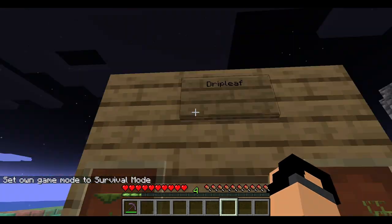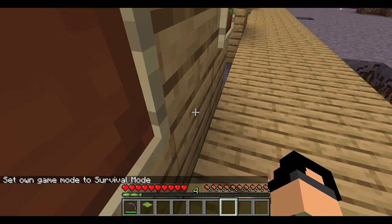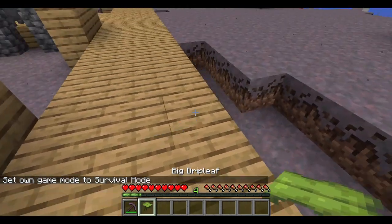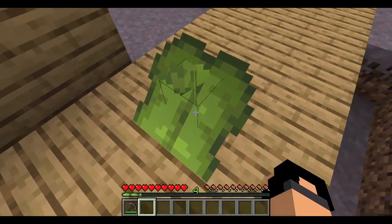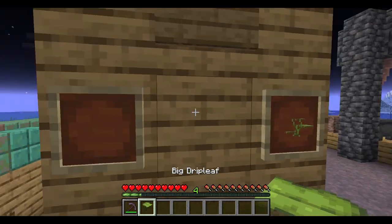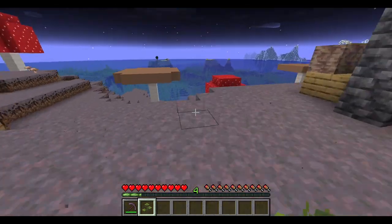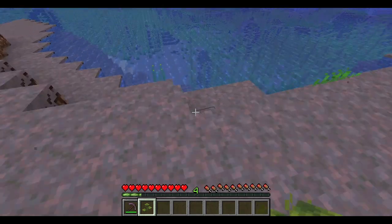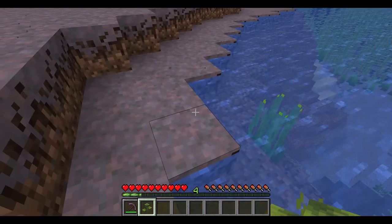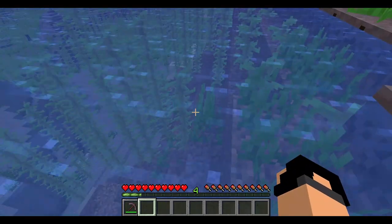Drip leaf — I thought this was moss. I believe this can only be placed near or on water. Good thing there's water here.